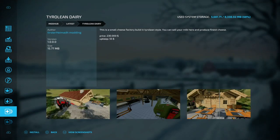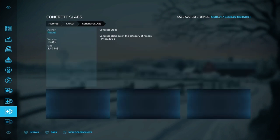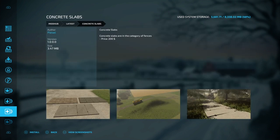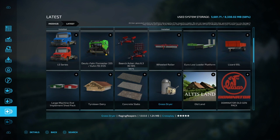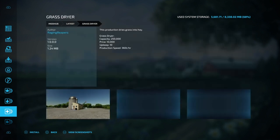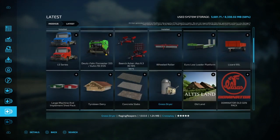Tyrol Dairy — so it's a dairy, that's kind of cool too. Concrete slabs — I don't know what you would use them for, but okay. We have a Grass Dryer so we can dry grass to make hay, I think that's correct on that.